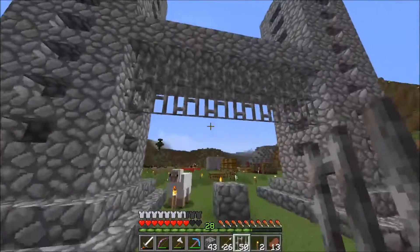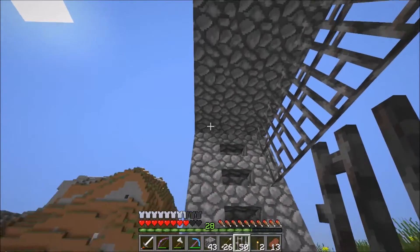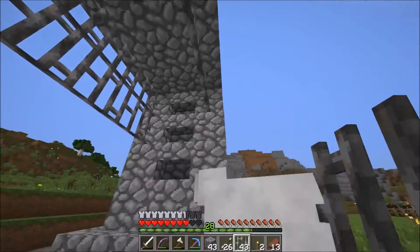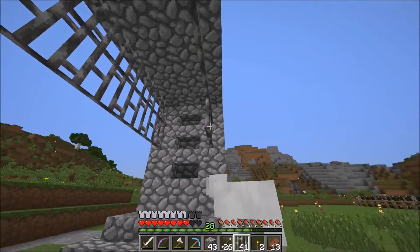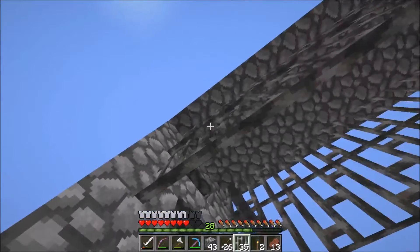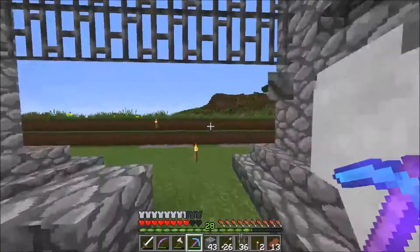I forgot to also say this cobble was mainly donated by Rated, and Jekyll actually donated some by creating a skeleton grinder. So it's really, really cool that people are already deciding to donate their stuff — it's really, really handy.